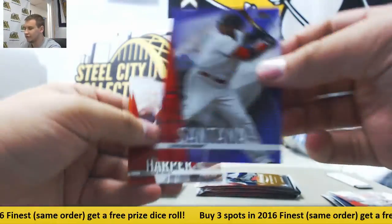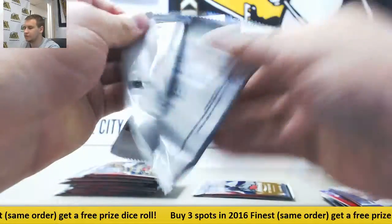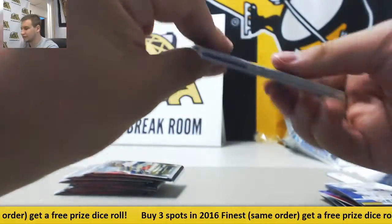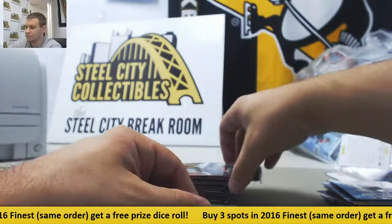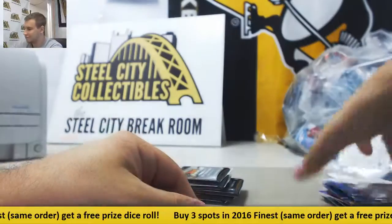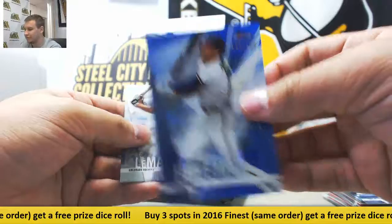Purple 250, Carlos Santana. Buster Posey insert. Will Myers Refractor and base. Got a die cut here — David Ortiz, Finest Careers. Autograph, Danny Duffy. A Refractor and Blue Refractor to 150, Freddie Freeman.